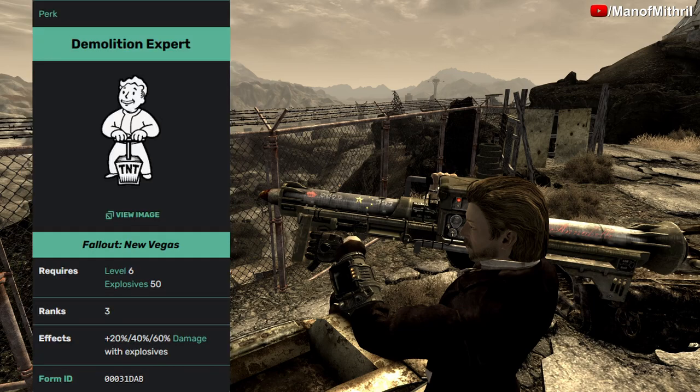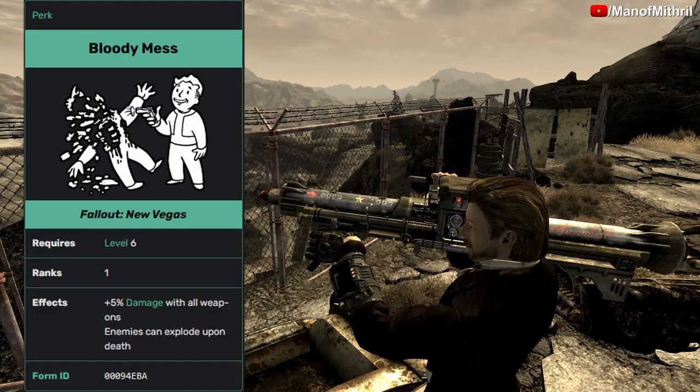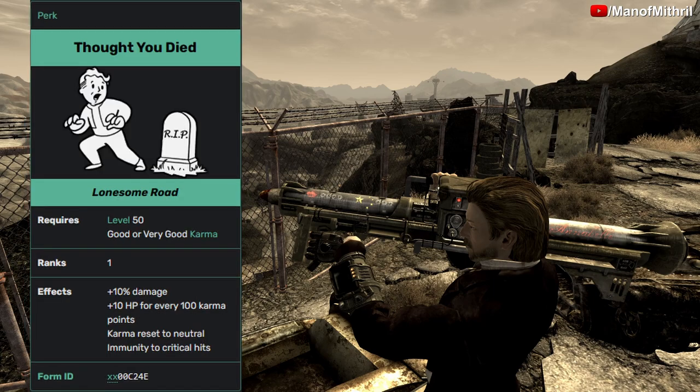Demolition Expert — you get this at level 6 as long as you have 50 in explosives, and at rank 3 it gives you plus 60% damage with explosives. Lord Death at rank 3 gives you an extra 4% damage to all enemies. Bloody Mess gives you plus 5% damage with all weapons and enemies can explode upon death. Thought You Died — you can get this from the Lonesome Road DLC — it gives you plus 10% damage, plus 10 HP for every 100 karma points, your karma is reset to neutral, and you are immune to critical hits.